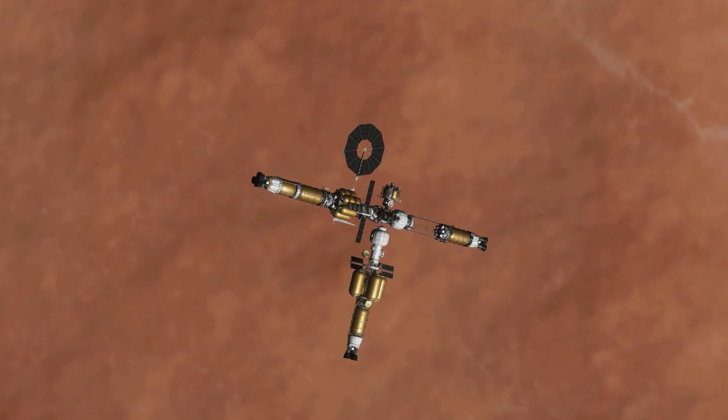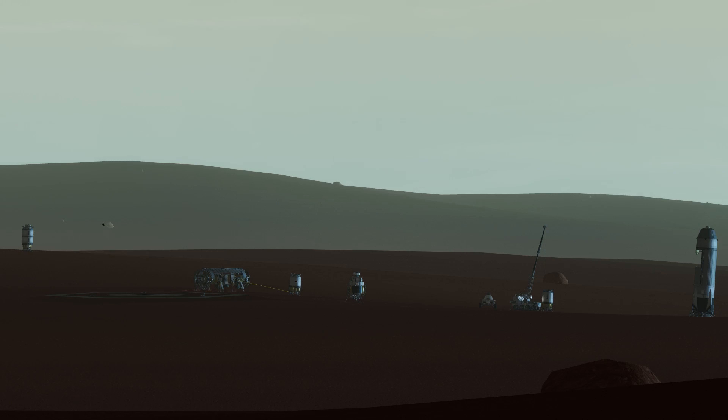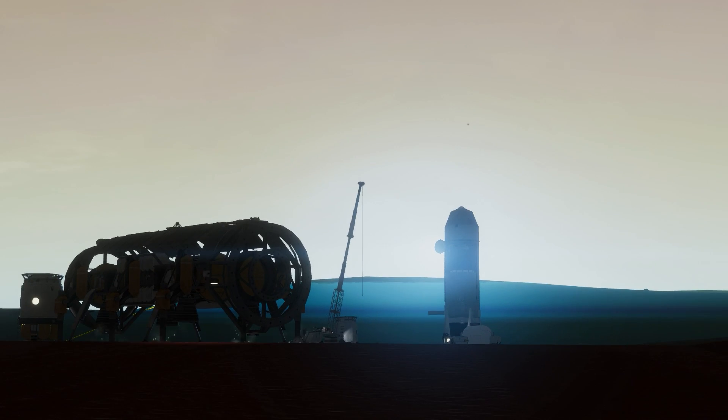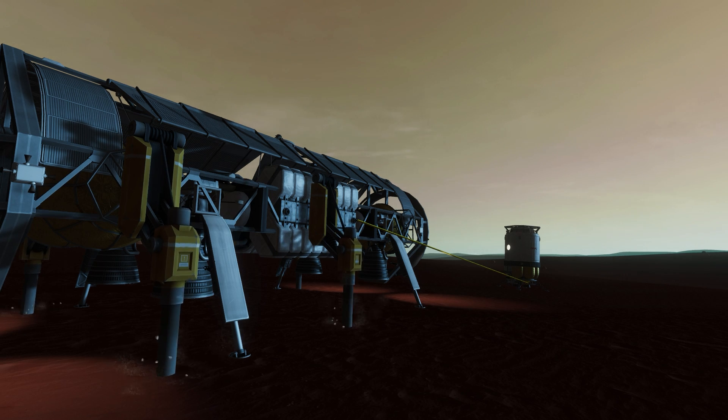We have a surface base out here that has been mining ore and is prepared to receive new crew. There are a couple of crew on the ground, maybe one or two connected to the reactor, but we need to send more down. So we're going to use our atmospheric entry vehicle to come in and land at the base.